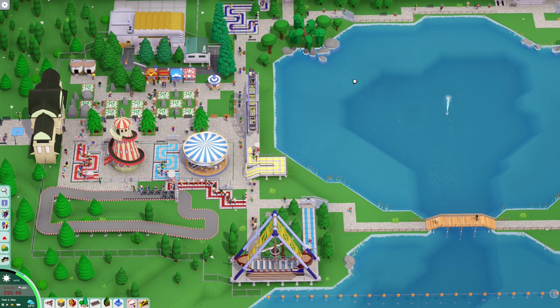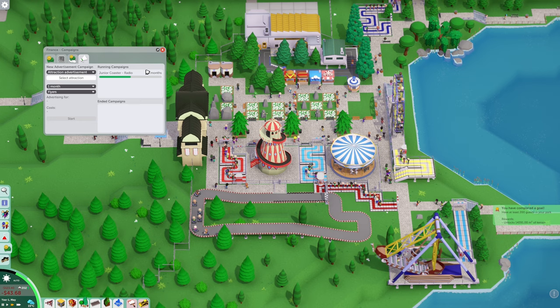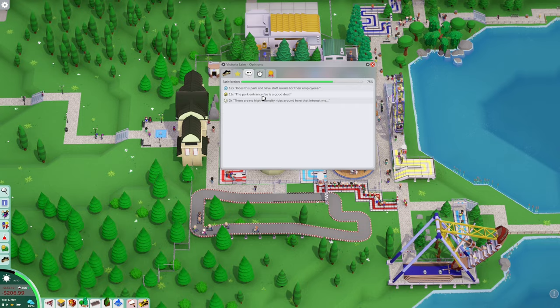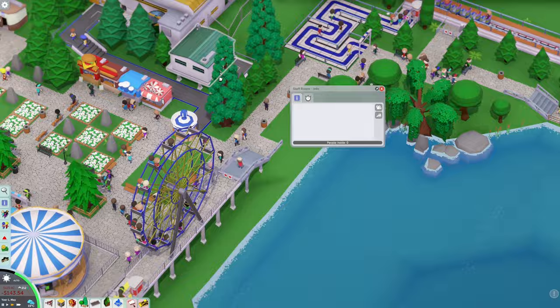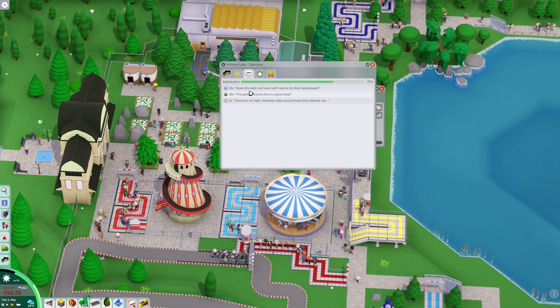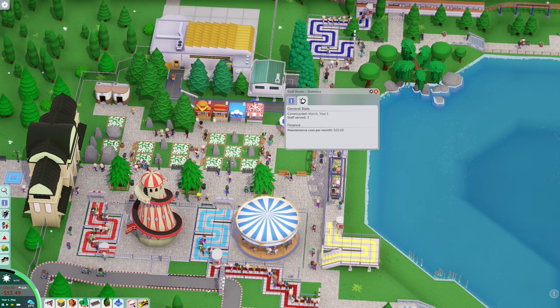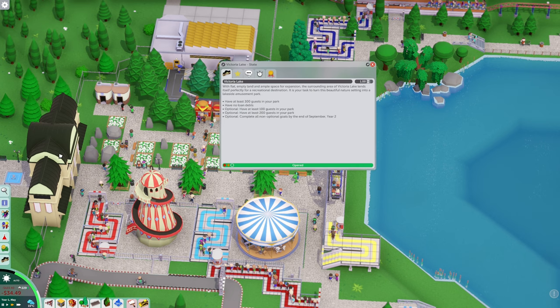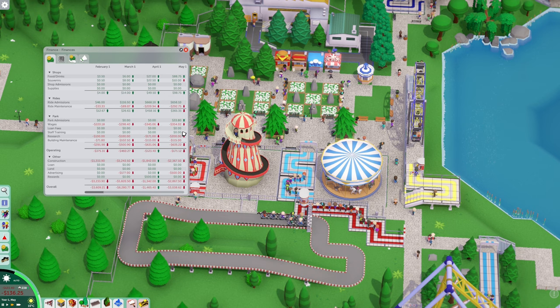Let's do 50 cents. We're getting something from the people. Is advertising still going? Yeah it is. 'This park does not have staff rooms for their employees' — yeah dude, it's right here. Did they not get into it? I don't understand why they're saying that. 'This park entrance is a good deal, no high intensity rides' — well, now it's a dollar. Staff serves three, okay so yeah the staff room is working. We are not gaining money though.